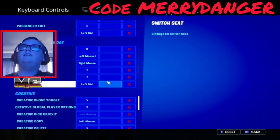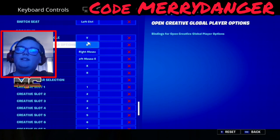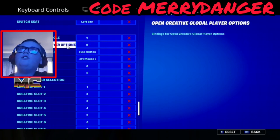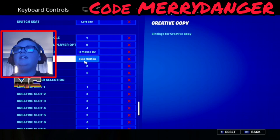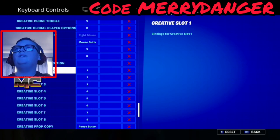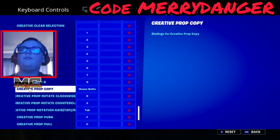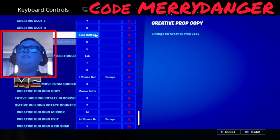In creative mode, photo mode is V. Open creative global player options is B, creative pickup is right mouse, copy is left mouse, delete is X, select is R, and creative slots one through eight are just the number keys.